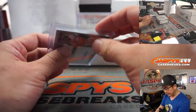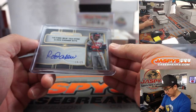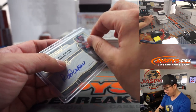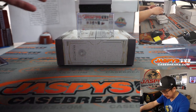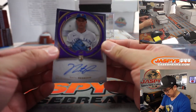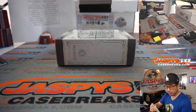Now, remember, because of the top loader shortage, we're sometimes having to put cards in top loaders a little bit larger than they're supposed to be. We've been using blue painter's tape and taping those up. But if you remove those, or if there happens to be no blue tape on there, just be careful it doesn't slide around and cause damage. There's Nate Pearson — nice.